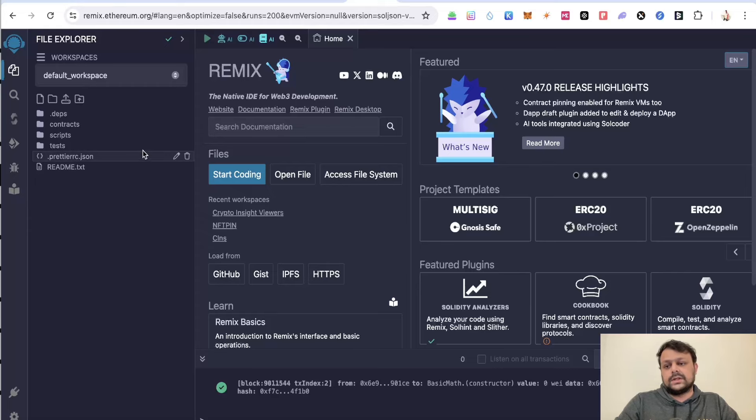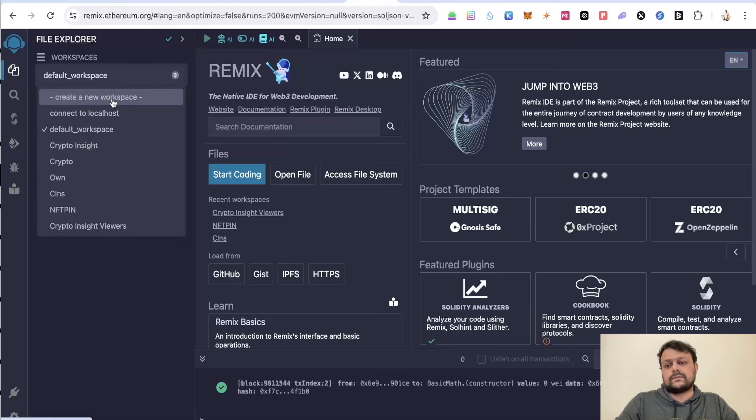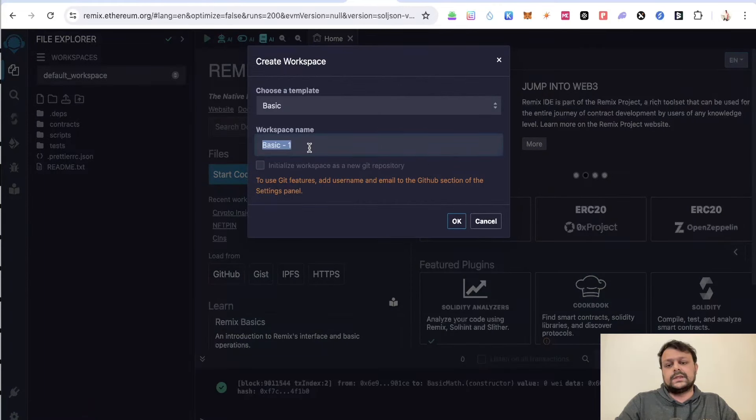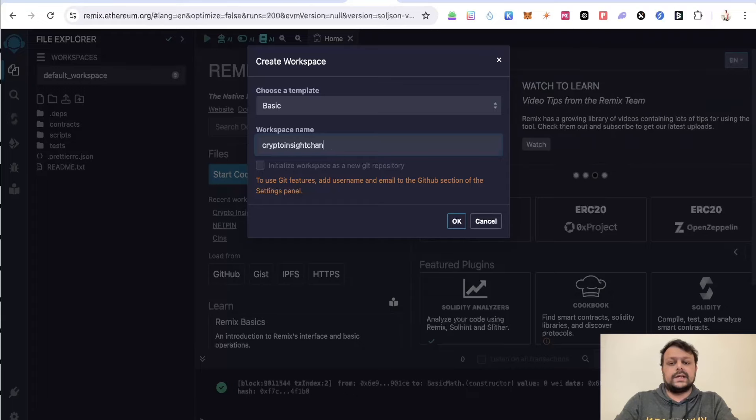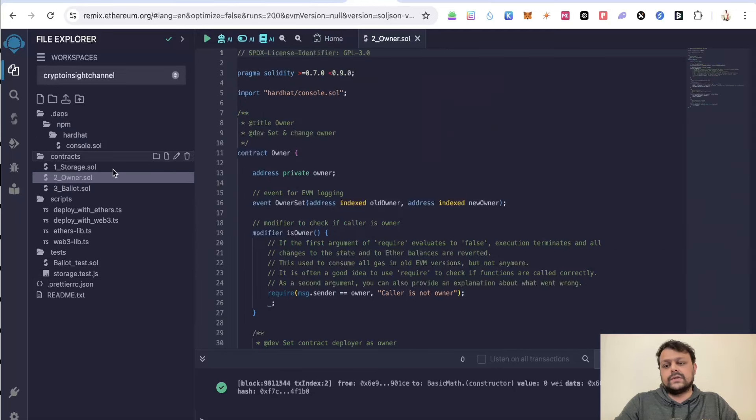The first thing you will need to do is create a new workspace in Remix. Simply go ahead and create a new workspace — I will name it 'crypto insight channel' — and click OK. Then go to owner.sol.